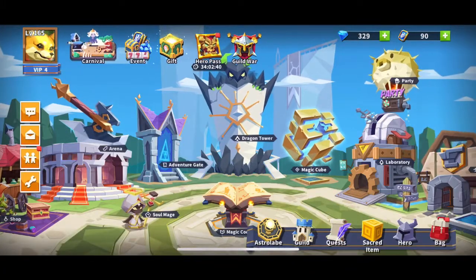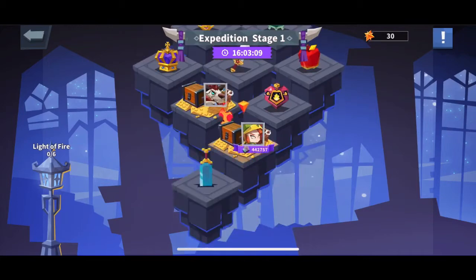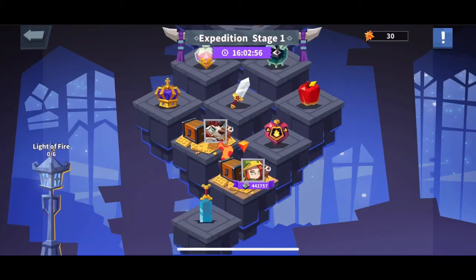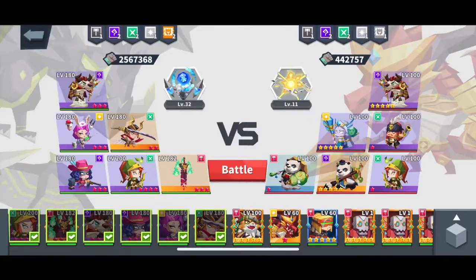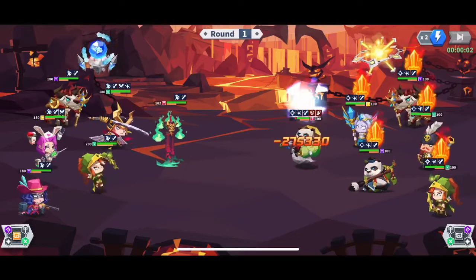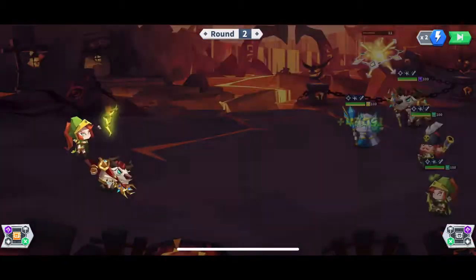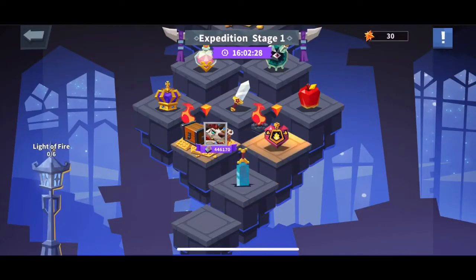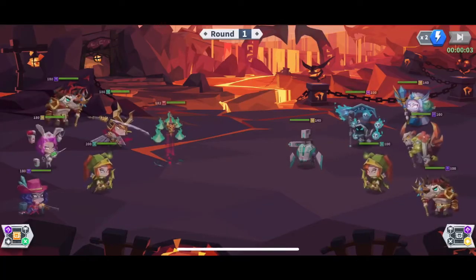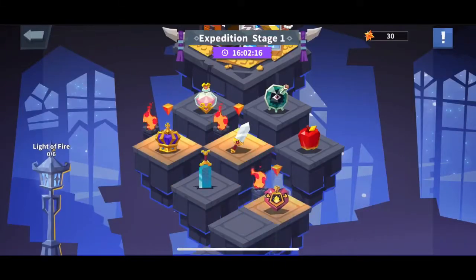Next up is Expedition. Expedition is used to get you various rewards. I'll complete one to show you what I mean. You're just going to be fighting — it's not hard at first. My best advice: the first round is the easiest, so just do every fight in the beginning. Be careful on the second and third ones.